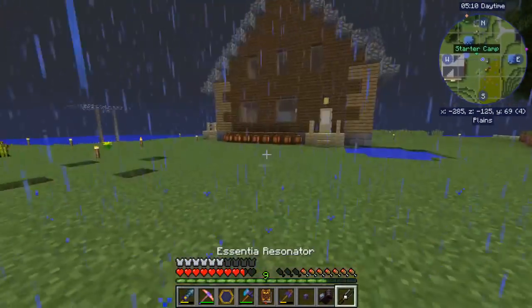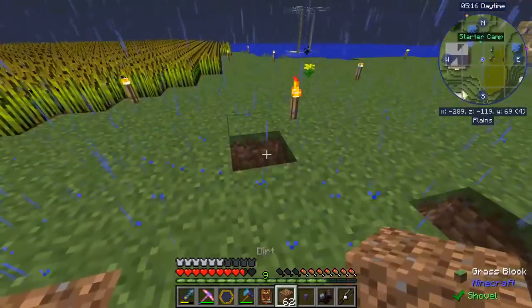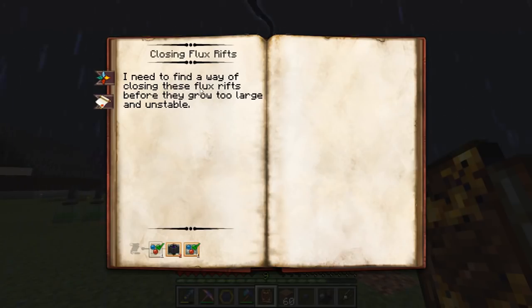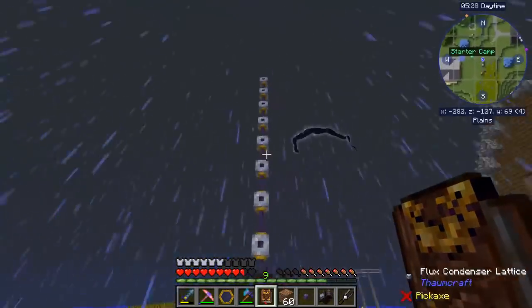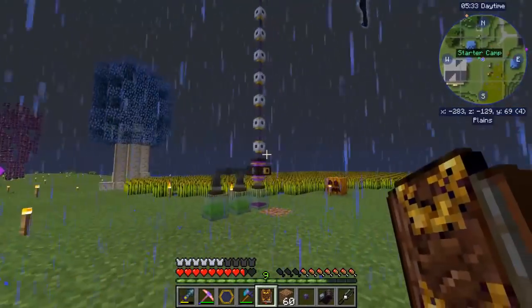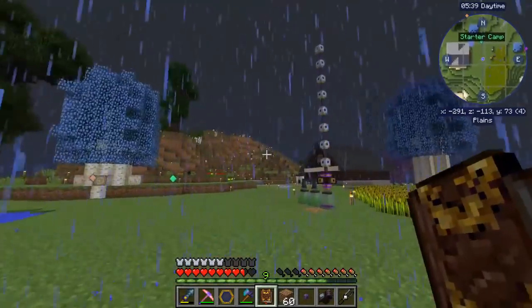So we got some stuff done, which was good. Learned a little bit about managing flux. Next time, I want to get into doing the closing the flux rift — all I need to do is get some theory of alchemy. So that's pretty cool. We've got the flux condenser, guys, and it is a crazy cool contraption, actually. Hope you guys enjoyed this episode. My name is Marty, signing out. Peace.